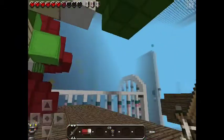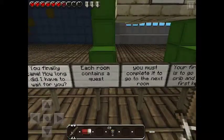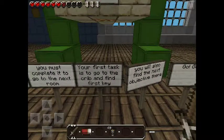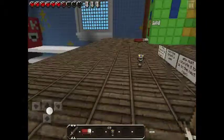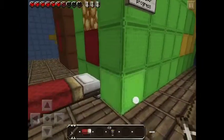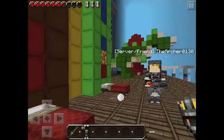You finally came - how long did I have to wait for you? Each room has a quest, you must complete it to go to the next room. Your first task is to go to the crib - find a melon, you will also find the next objective there. So how exactly do we make these into blocks? We just go into these melon blocks here. Where did you go? You want to save your progress over here? It's daytime - I'll just place the bed.